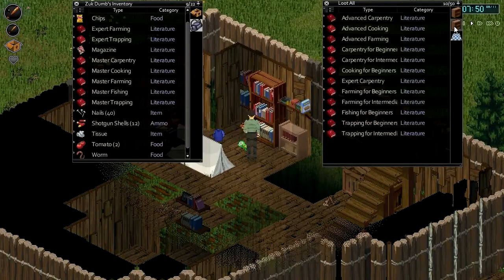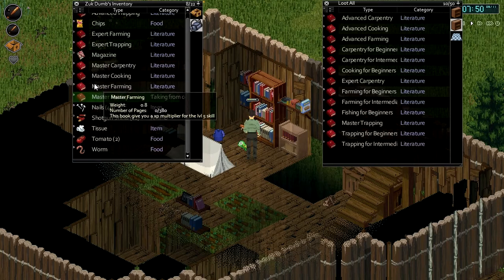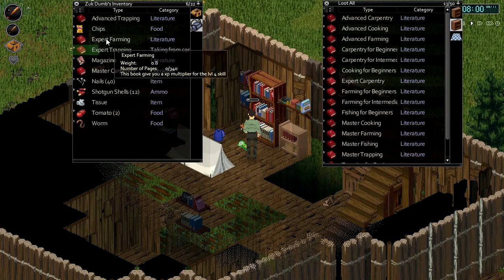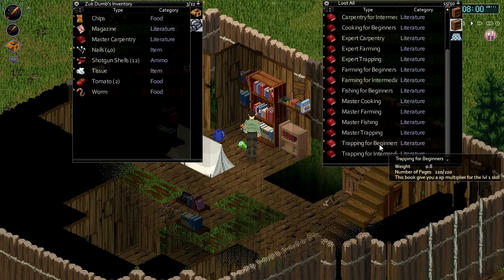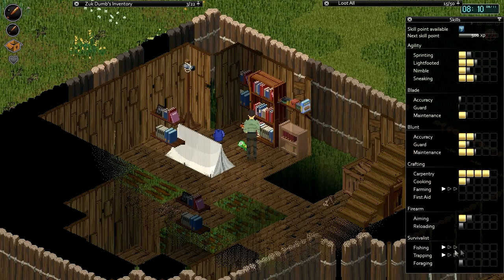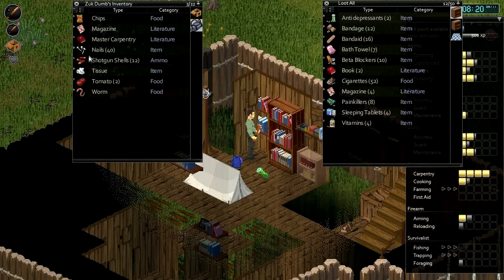Nice and early in the morning. Let's drop these books off - all these master books. Expert trapping, expert trapping, advanced trapping - have I got trapping for beginners though? Yeah I have, I've read it. How am I doing for trapping anyway? I ain't even got anything for trapping. Foraging I'm doing good. I wonder if there's a foraging for beginners book - that could be a useful book.